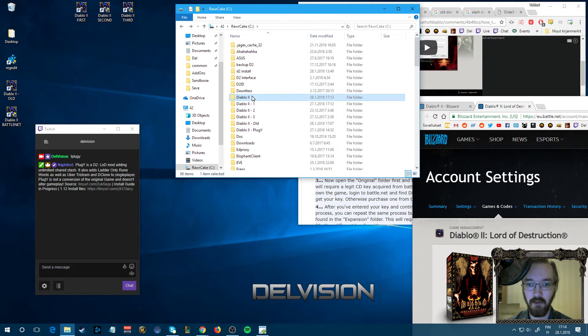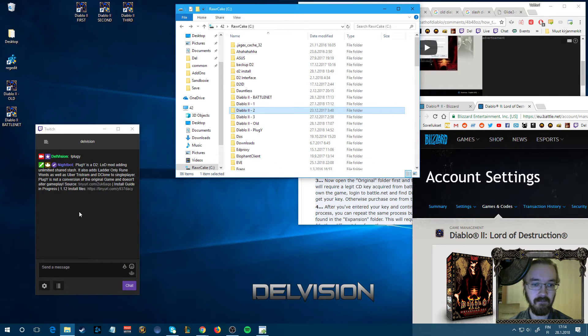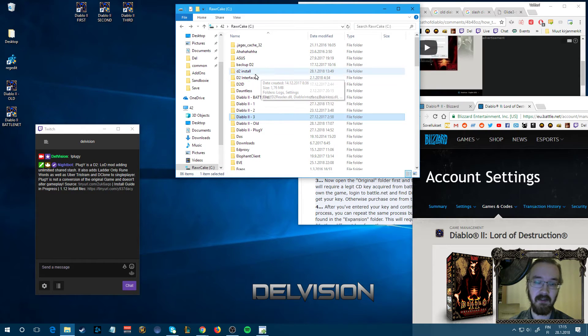Let's also label this one 'battle.net', copy that so I can add it quickly to the shortcuts. Make sure again it's running on compatibility mode XP and run as admin. Then we want to do the same thing as before — delete the registry after renaming the folder. Make sure you rename the folder, otherwise it will overwrite your previous installation. Let's delete the registry again.